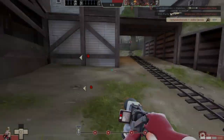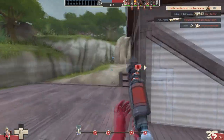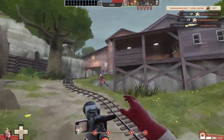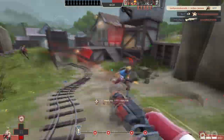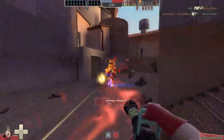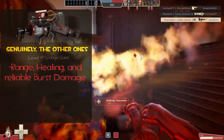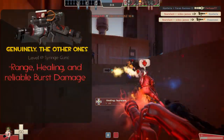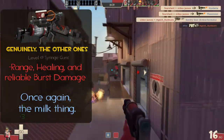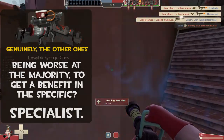Ultimately, though, unlike what I was talking about last video with the shotgun and the sandwich, there was never a time I was longing for the stock syringe gun while I was using the crossbow — never thought, sure am glad I'm using the Blute. But it's all the opposite. By running any of the clip-style syringes, you're giving up your range and burst, universally good options, to be better in incredibly specific scenarios. Maybe move a bit faster if you're using the overdose. That's a specialist weapon.